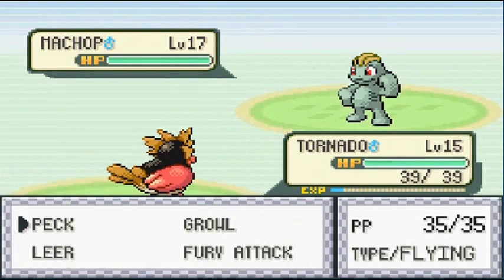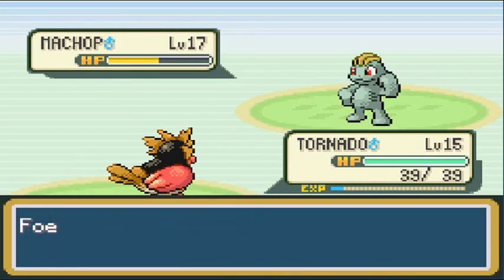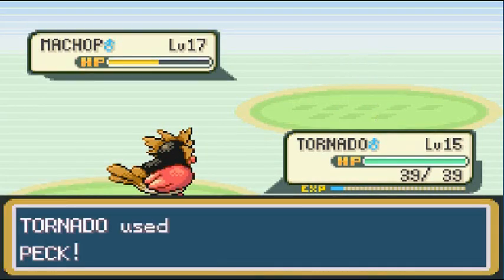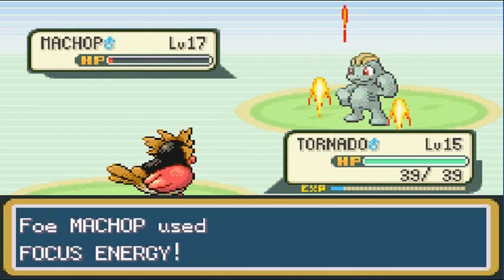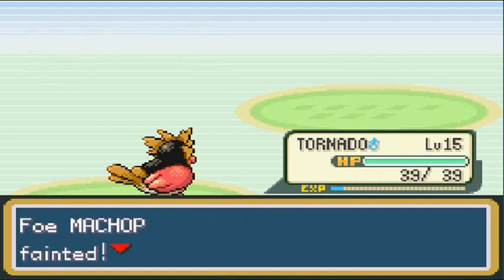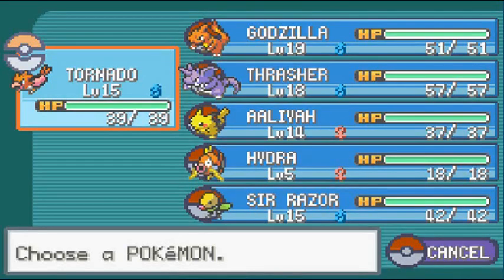Team Rocket Grunt comes out with his Machop and I'm coming out with Tornado. Let's destroy this guy — Tornado, yes! He goes with Leer, thinks he's awesome. Let's do that again. This Machop is pretty strong and even though it could have beaten me up, it chose to raise its stance a little too late. Tornado destroys it, gains a lot of experience points.